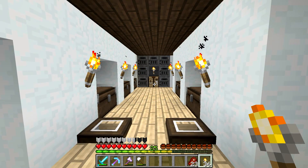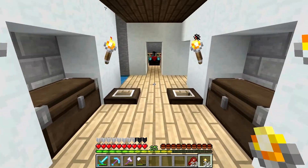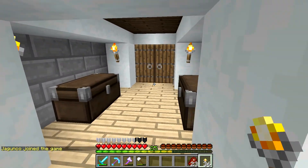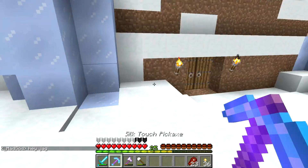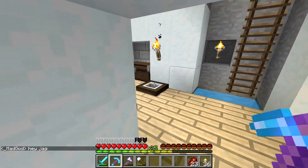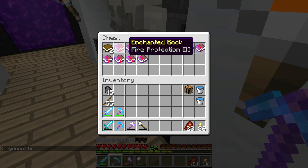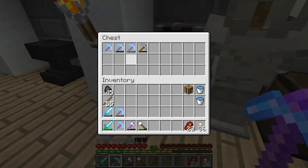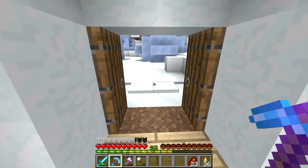Hey guys, Wells Knight here, bringing you another brand new episode from the Hocus Pocus SMP server. I have spent about the last 6 hours trying to get this silk touch pickaxe — I may still be the first one on the server to actually get one. I enchanted everything in this chest trying to get it, and all of these were enchanted trying to get it. I did manage to get one other silk touch pickaxe at the very last minute, but it didn't really have anything good on it.